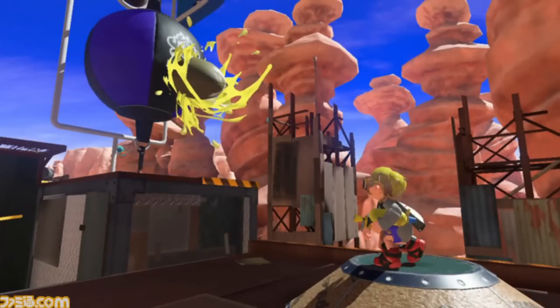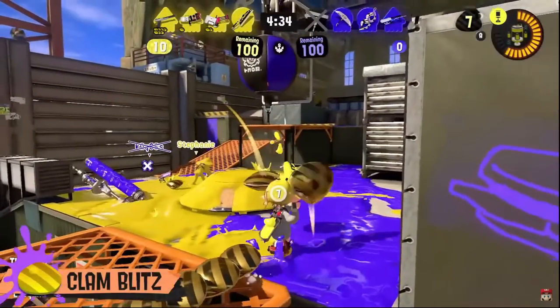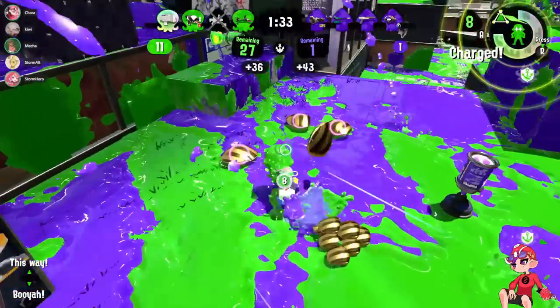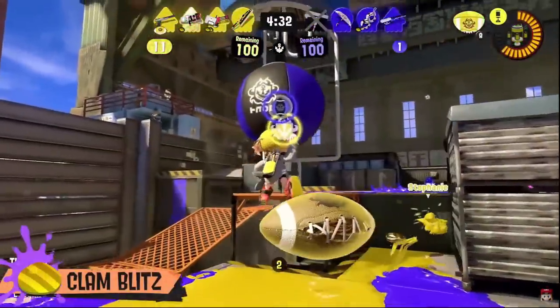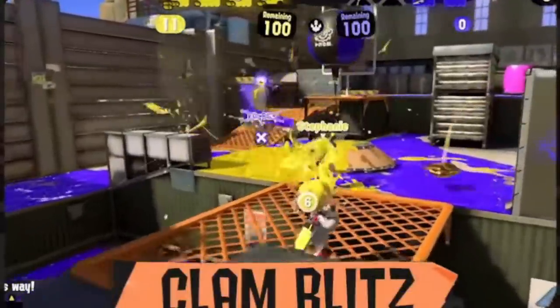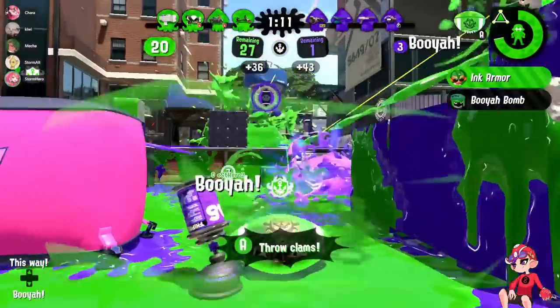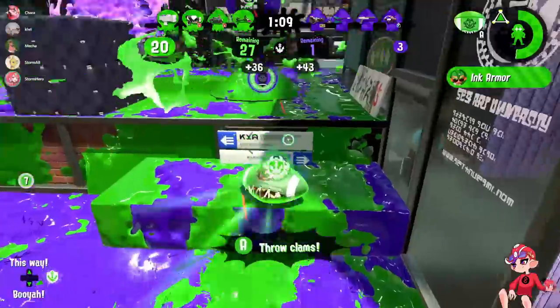The mode has undergone two similar changes to help with these issues. First, the UI — you can now look at the top of your screen to see the exact amount of clams every player on the map has, including who has a Power Clam. Second, you now only need eight clams to make a Power Clam instead of ten. I believe these changes both serve to make the objective simpler to understand and to make communication easier so people can work better as a team.